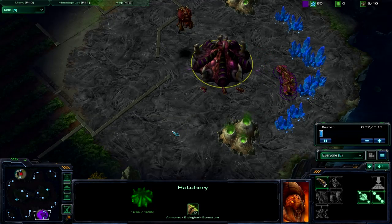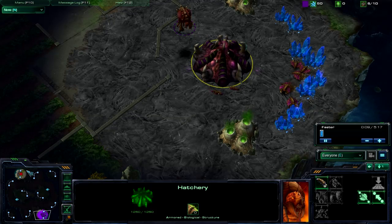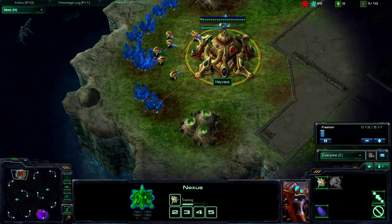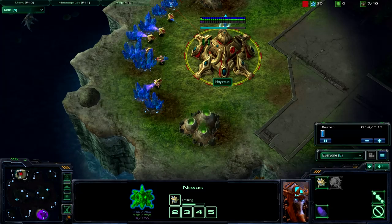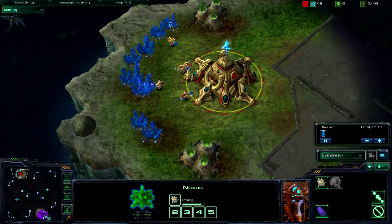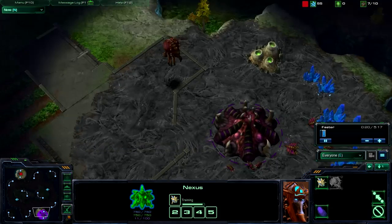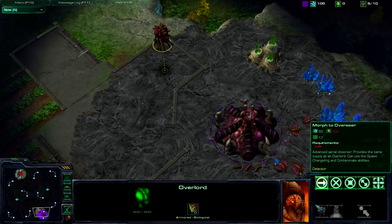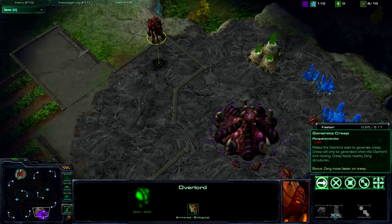Hey guys, what's up? It's me Kills. So I got a game of 1v1 - it was random versus random. I spawned as the purple Zerg in the bottom right corner, and I am playing Jesus, who spawned as the red Protoss in the top left. So we both were random, so we both didn't really know what to do.